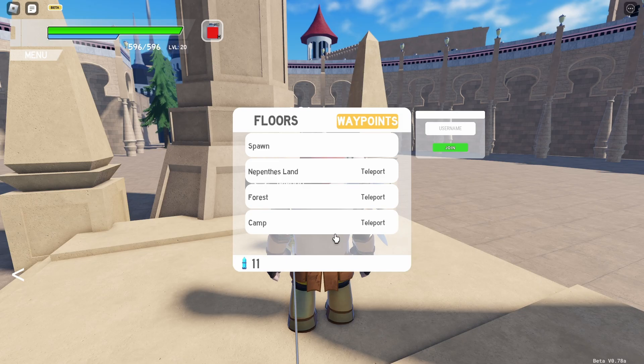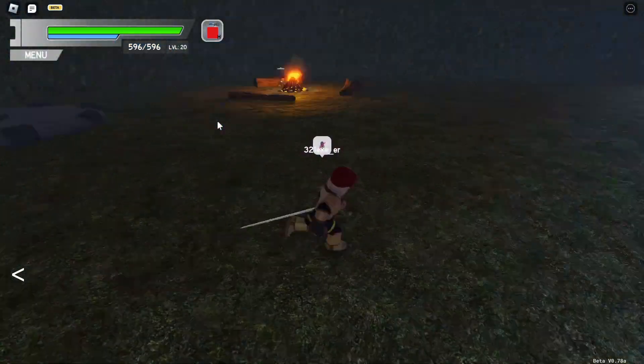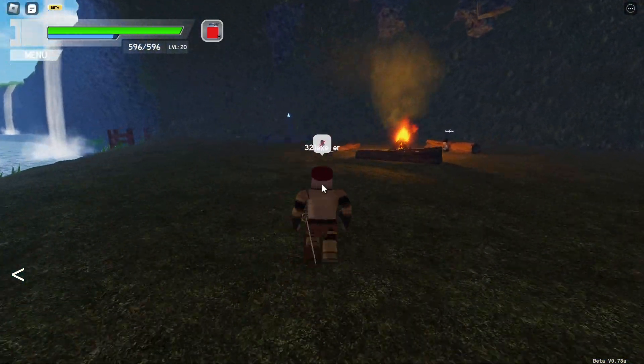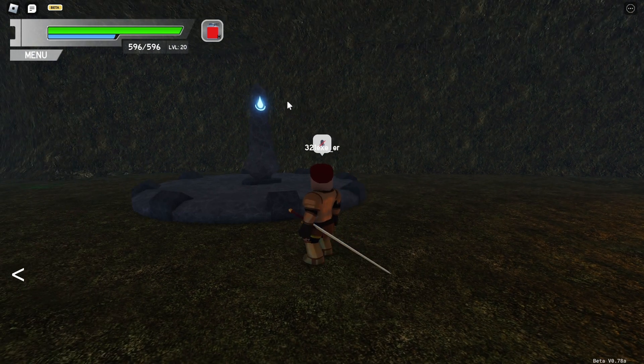How do you activate them? Here's a good example. I walked all the way from town to over here at the camp where there is the fireball. I walked all the way here and found a structure that looks like a teleportation pad. This teleportation pad was not activated.